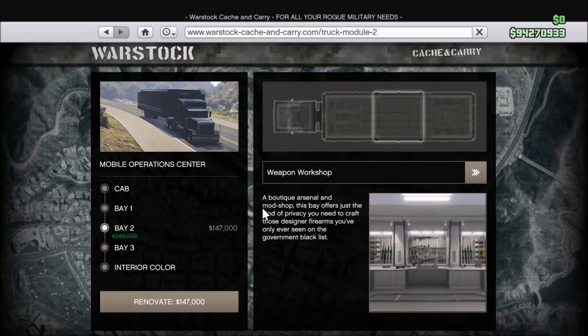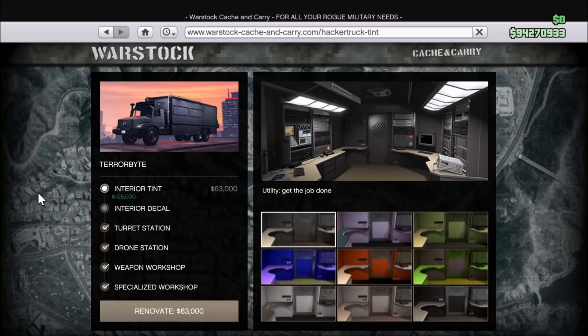Other discounted vehicles include the Mobile Operations Center and its renovations and upgrades at 40% off. Knowing what we have now in the game, I would probably hold off on buying this. When Gunrunning first came out it was a very good vehicle, and still is for its defense purposes. But now we have vehicles like the Terabyte, which also happens to be 40% off this week along with its renovations and upgrades. The Terabyte is much more worth your money — it allows you to store and upgrade the Mark II Oppressor, you can launch resupply missions for the import-export business, and on top of that you have a missile system and drones. The vehicle itself is also very tanky. Definitely get the Terabyte over the MOC if you were debating which one to buy.